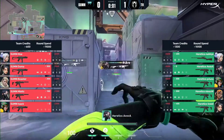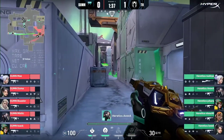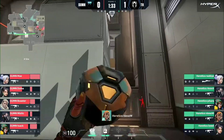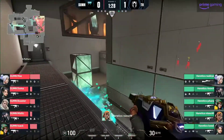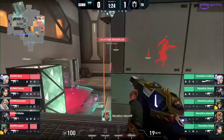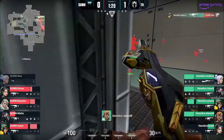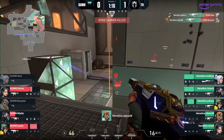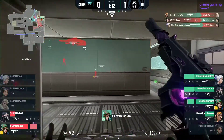Heretics peeled so far back to get that Sage heal — they gave up the site and opted for the retake, and it was clean. Toxins going up — buys for both sides now. We do see the Viper wall out for Nuki — very similar wall coming out from the defending side. The attack is looking brawly for now. Niso still holds the ground. Pora finds one — Mo gone, Niso now gets a clean fight, wins it 1v1 with no trades. Heretics are running rampant here.